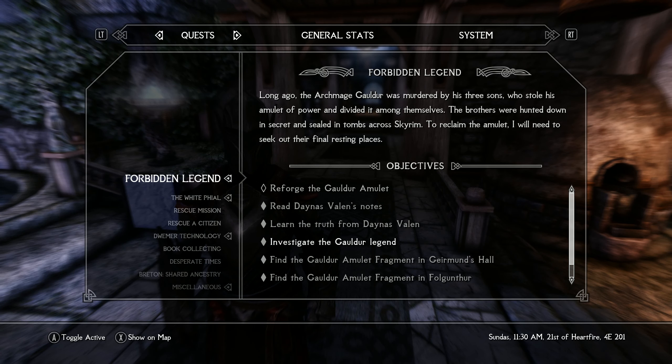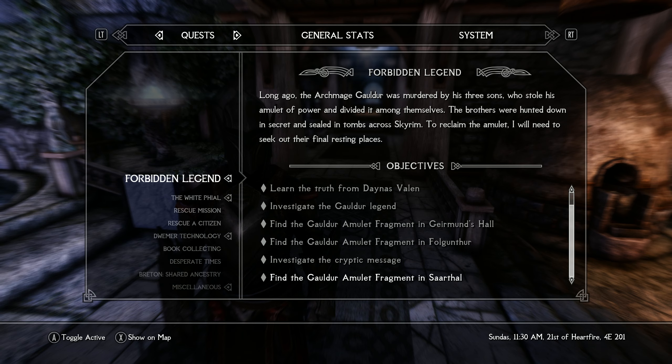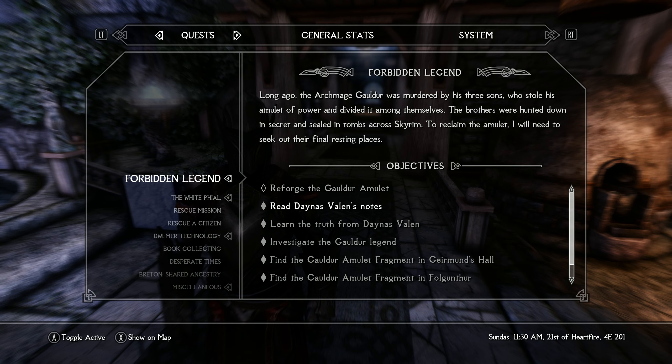It turns out I sold Danis Valen's notes to a vendor, which was weird that it allowed me to do that, seeing as how that was a quest item — it should have been impossible to remove from my inventory. But after some set-stage console finagling and finding the notes and getting them back, we're back on the right track.